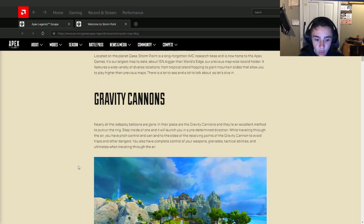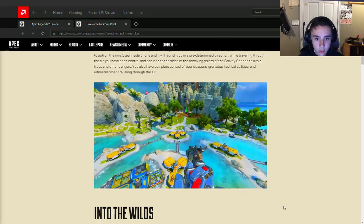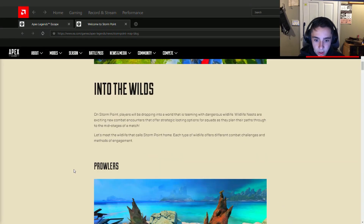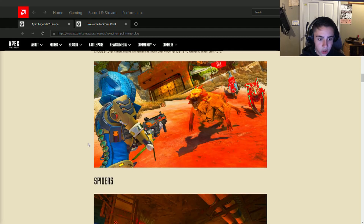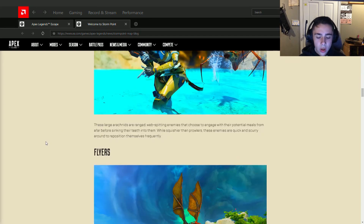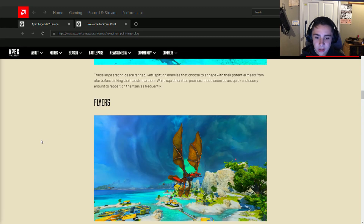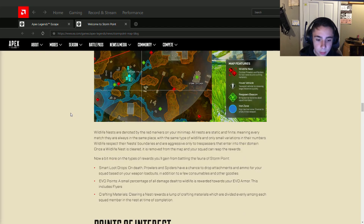Gravity cannons — dude, that's cool. PvE! Here we go. So there are prowlers, which are these weird dog-dinosaur things, and spiders scattered across the map. There are also flyers found soaring. Every match they're in the same place. Prowlers and spiders have a chance to drop attachments and ammo for your squad based on your weapon loadout.